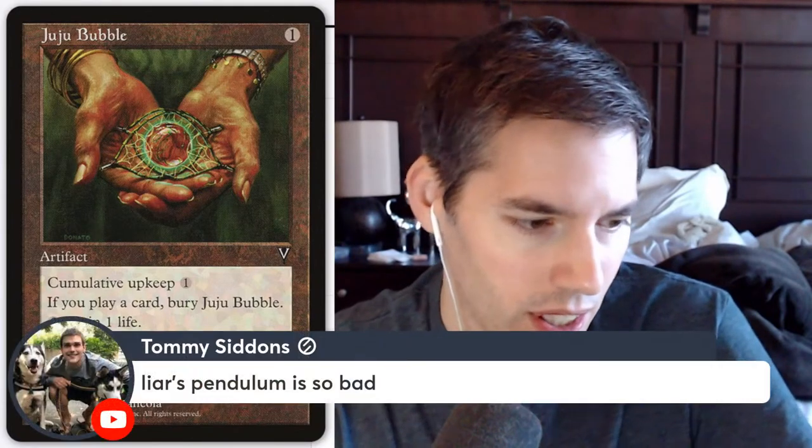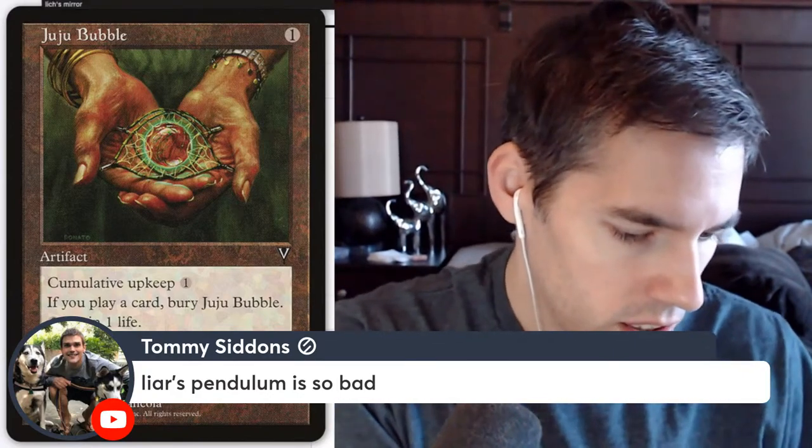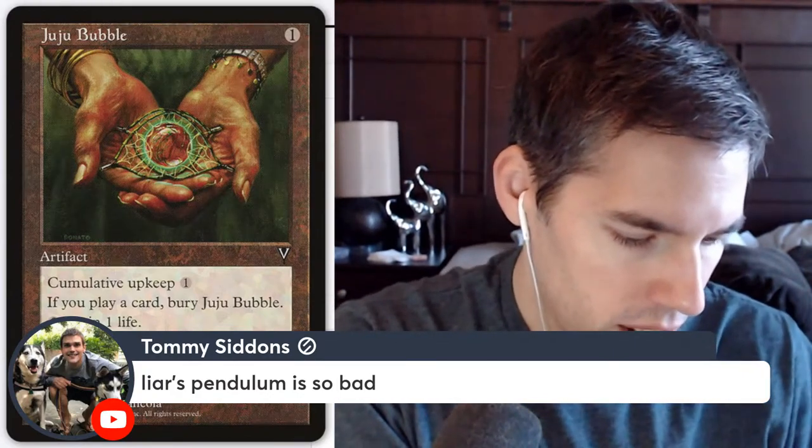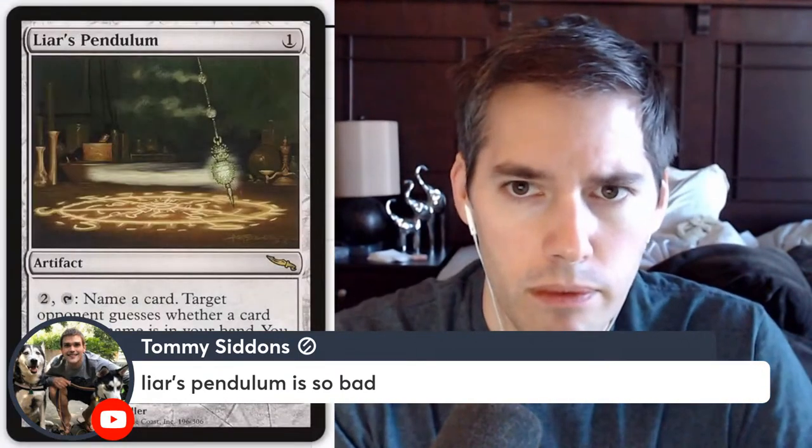Liar's Pendulum — pay one mana, then pay two, tap: name a card. Target opponent guesses whether a card with that name is in your hand. You may reveal your hand; if your opponent's guess is wrong, draw a card. That is interesting.